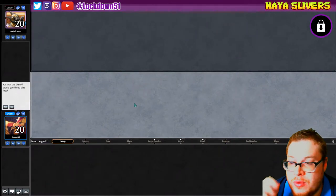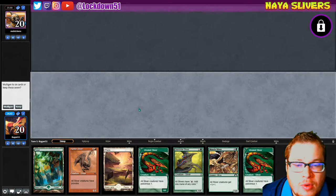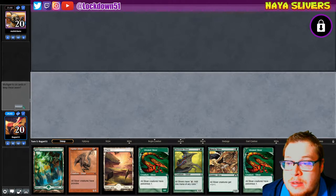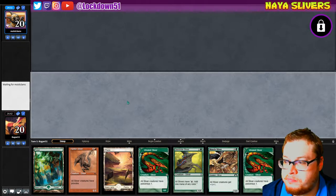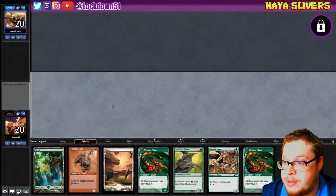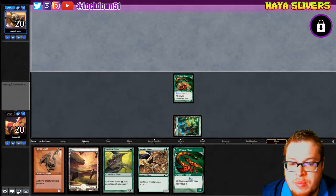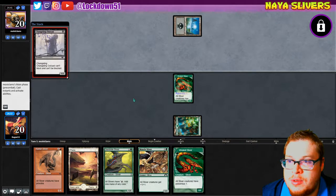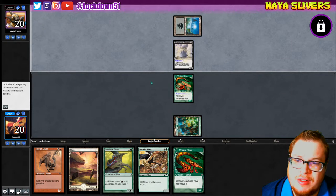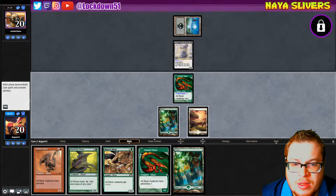Welcome back everybody, it's time to lock down some Naya Slivers and we're up against Moist Clams. We won the die roll and we have a very keepable hand. Virulent, go — gem hide into our other virulent next turn, it'll be beautiful. Maybe we can get some crazy poisonous going off here, that'd be the best thing.